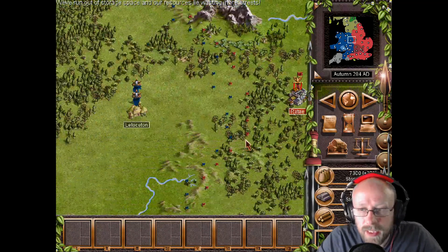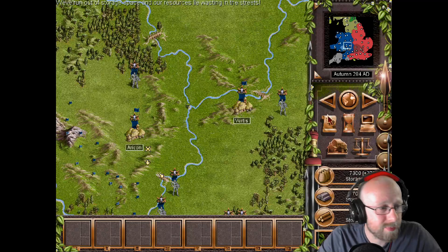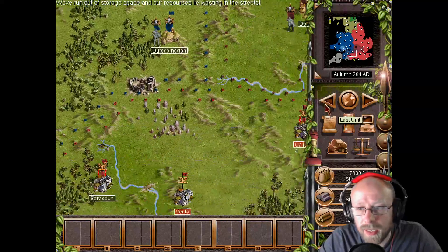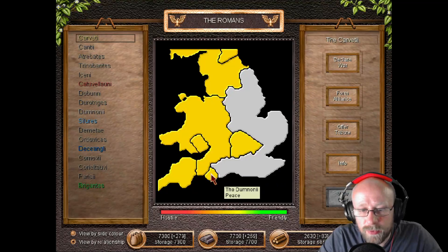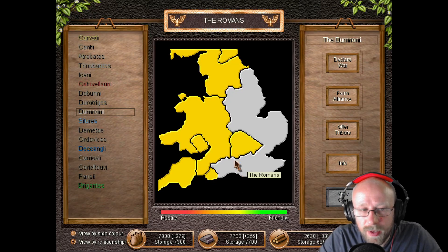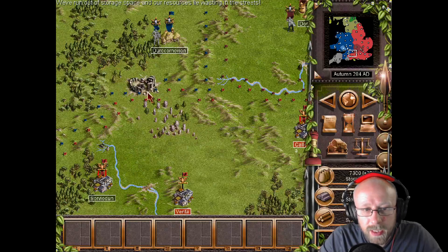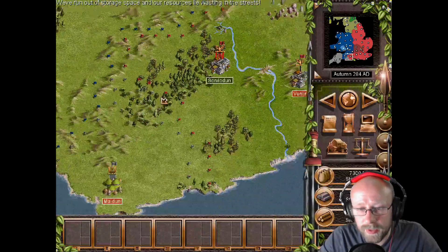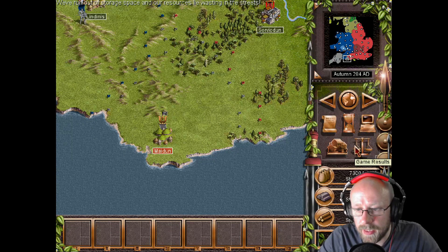Hello everybody and welcome back to Dickey's videos, where no war game remains unplayed. Here we are again with Classic War Games with Dickey, back to Legion Gold. Please hit the link below to the Slithering Store. Let's go to the next part of the video — we are playing Rome and we are conquering like Romans.